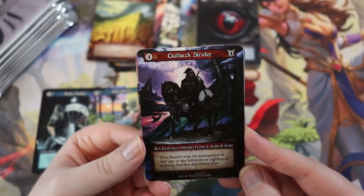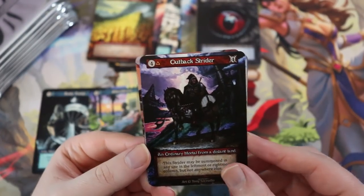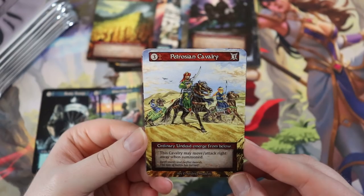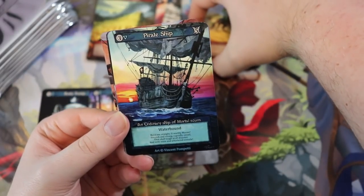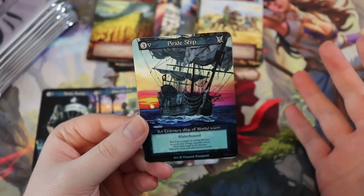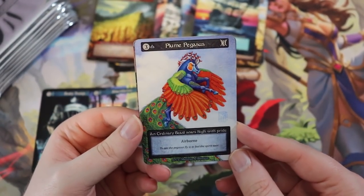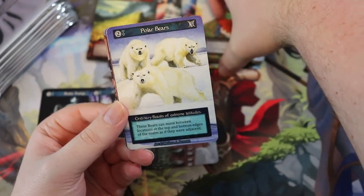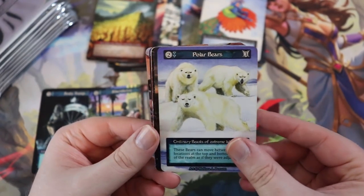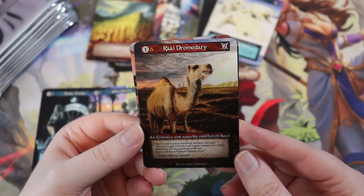Outback Strider — ordinary mortal from a distant land, summoned only in the leftmost or rightmost column — a 4/4 for four cost. Petrosian Cavalry — can move and attack right away, a 3/3. Pirate Ship — three cost, five power, but waterbound so it dies if not on a water site — makes sense, it's a ship. Plume Pegasus by Melissa Benson — a three-cost three with airborne. Polar Bears — they can move between top and bottom edges of the realm as though adjacent, like Pac-Man. Dromedary — you can load it up with bombs.